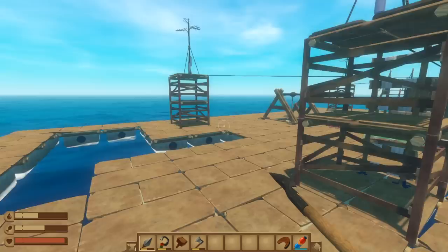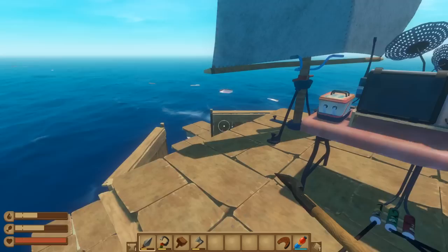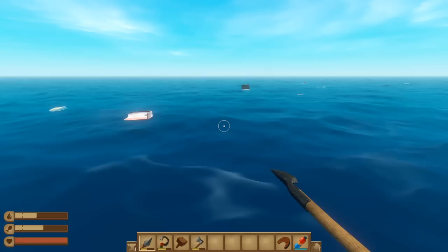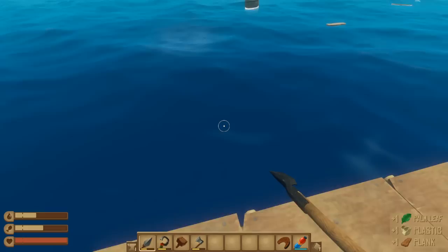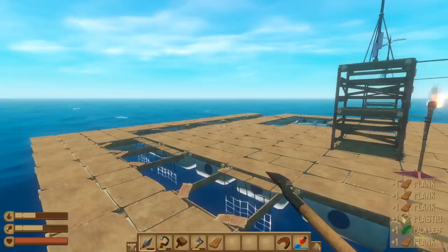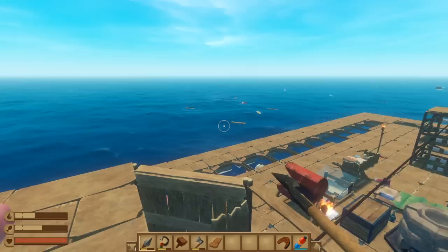I'm kind of surprised I can't see this thing yet, but hopefully we'll be there soon. I still need to make myself a bird's nest but I gotta get a giant clam, which means I gotta find an island. There it is! You see it? There's the island - I hope that's a big island, or else I'm going to be a sad sad let's player. Okay, there it is, there she blows!